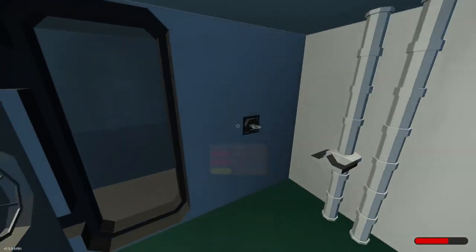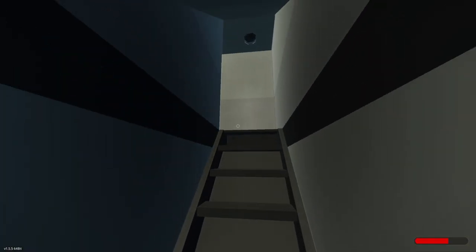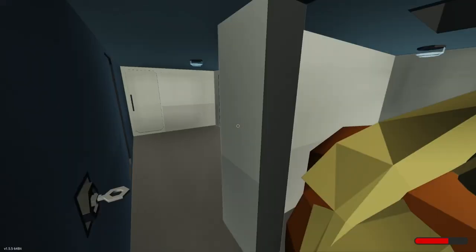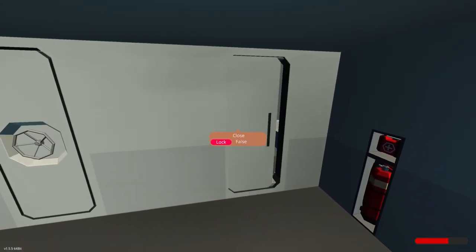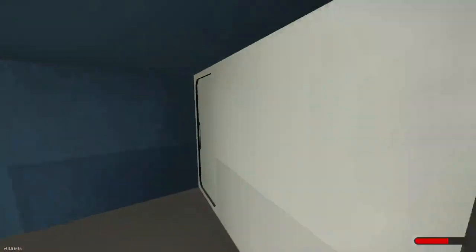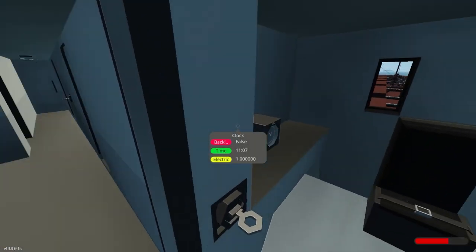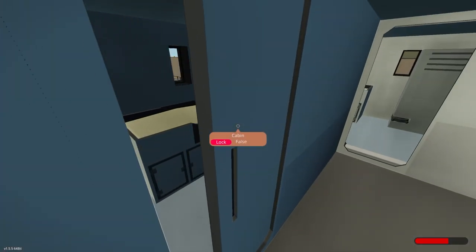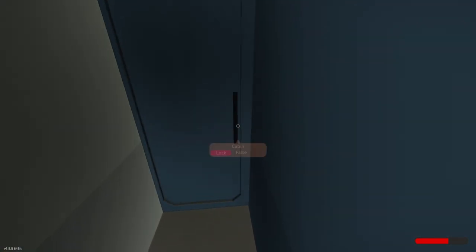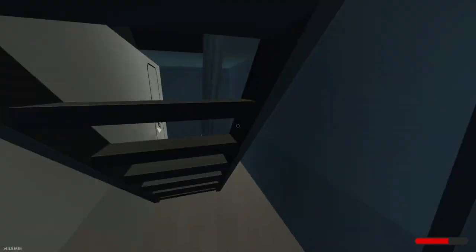Let's go back. I think there's a staircase up. Come through here. We just have to look at all this stuff here — bathroom, outside, a little cabin, cabin, cabin, lots of cabins, and cabin.